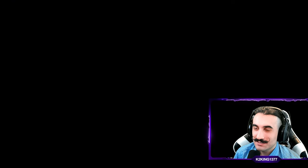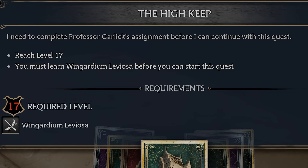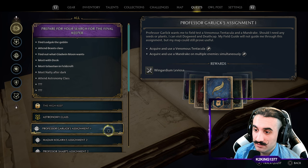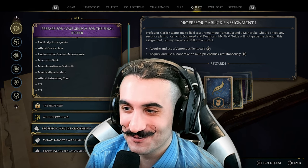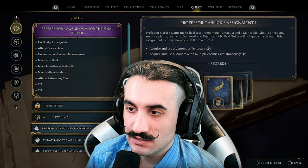Where are we now in this episode? Let's see what quests we can go and do. The High Keep — oh yeah, we need to complete Professor Garlic's assignment before continuing. We need to be level 16... actually level 17. We need to learn Wingardium Leviosa. In order to learn Leviosa, we need to acquire a venomous tentacula and use a mandrake on multiple enemies.